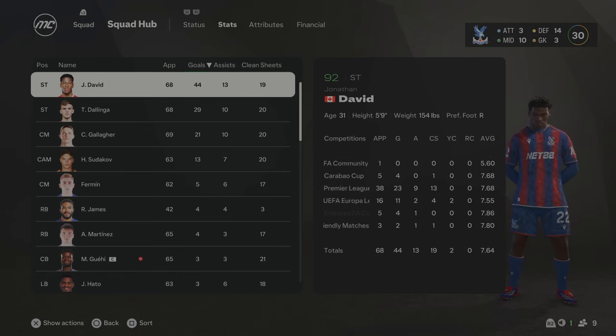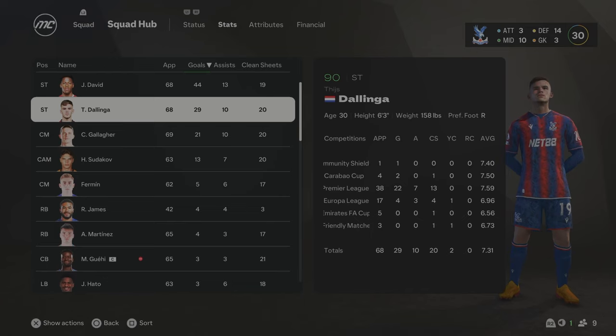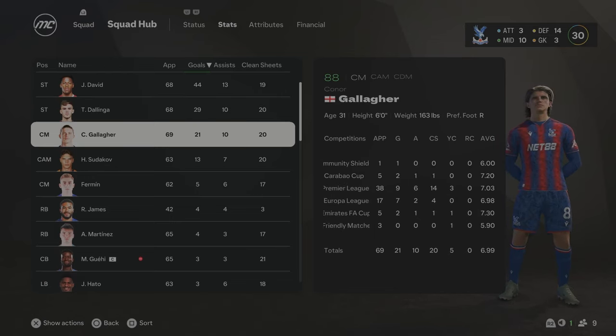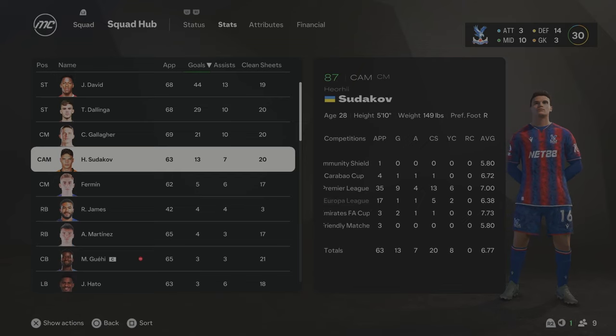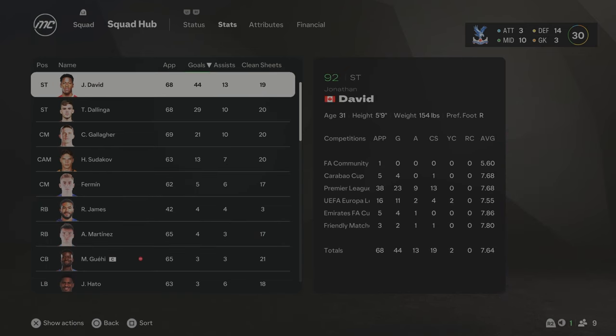In Season 7: we lost to Chelsea 3-2 in the Community Shield. In the FA Cup we reached the quarterfinals before Leicester beat us 3-2, and Brighton won the FA Cup. In the Carabao Cup we beat Newcastle, Brighton and Hull City before losing 6-4 on aggregate to Chelsea. In the Europa League we made the final, beating Besiktas, Nice 3-1 on aggregate, then beating Arsenal 2-1 in the Europa League final — our second European trophy! We've now won the Carabao Cup, FA Cup, Conference League, Europa League and the Premier League — five trophies already.